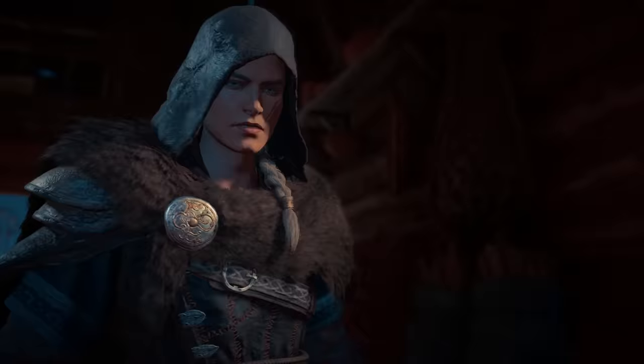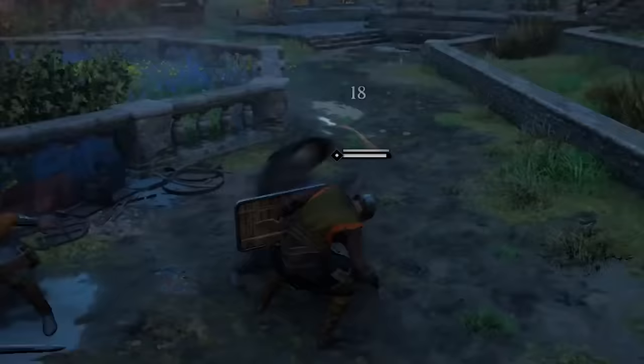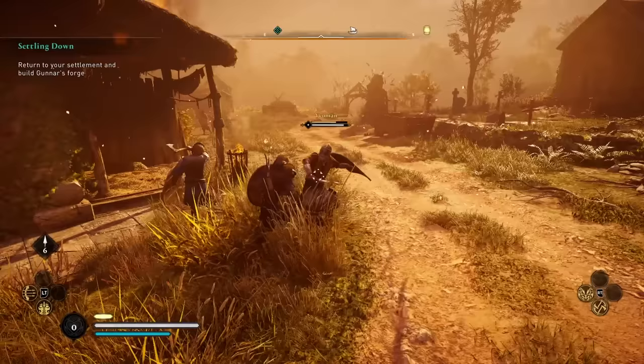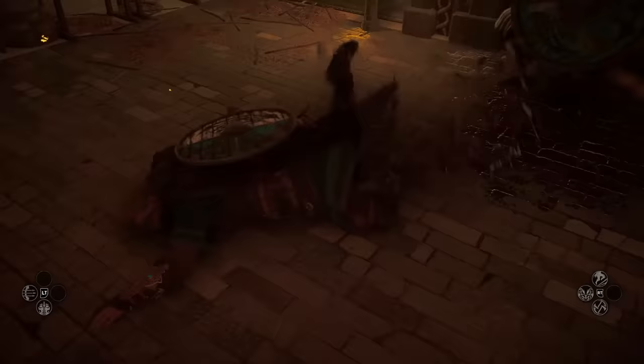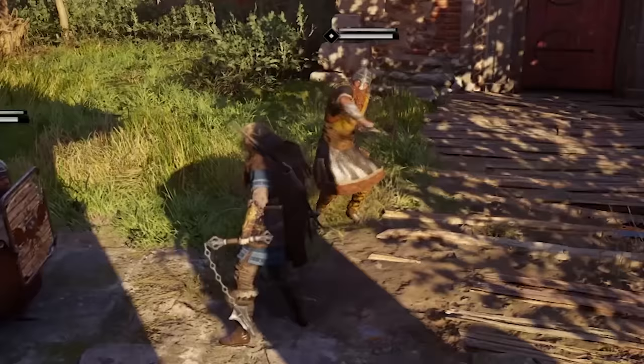Starting off with number 10, when you are starting out, you're gonna need a lot of combat tips. First off, it's not a bad idea to equip a shield in your second hand. You might be tempted to put another ax and dual wield, but at least while you're getting the hang of things, stick with a shield. Death can come in seconds, so playing defensively is always pretty smart.